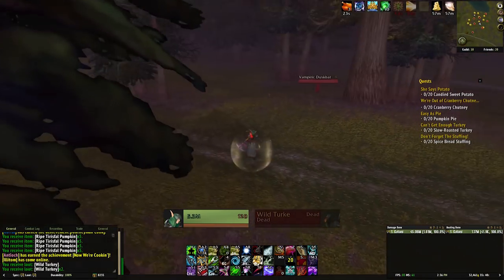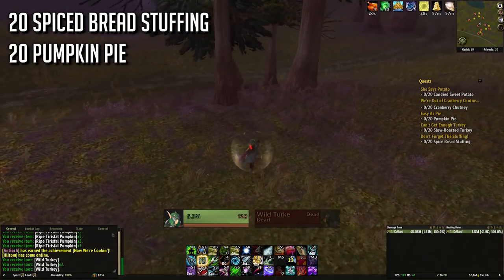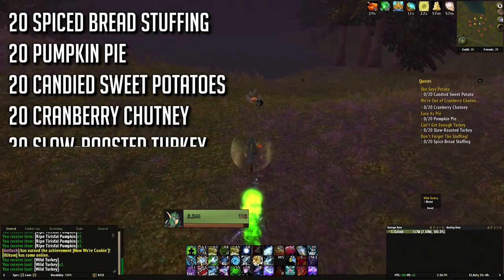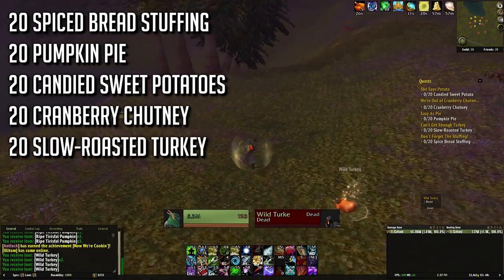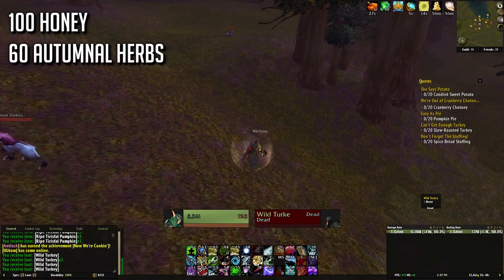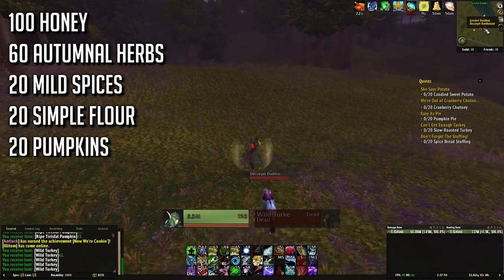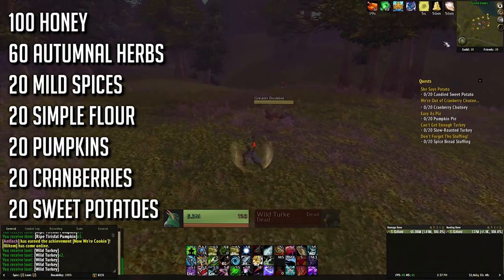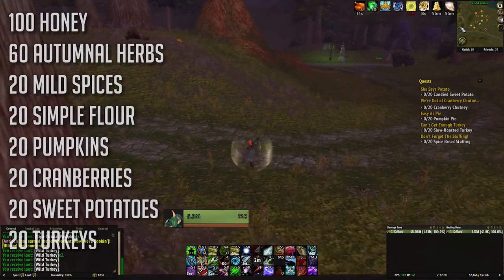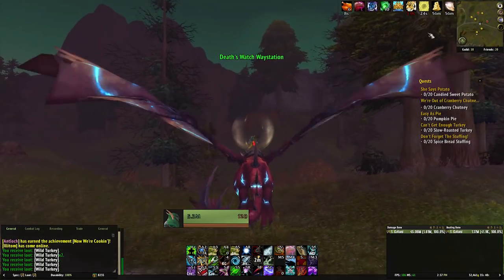You can buy the ingredients for the stuffing at any location. You will need 20 spiced bread stuffing, 20 pumpkin pie, 20 candied sweet potato, 20 cranberry chutney, and 20 slow roasted turkey to finish off all of the dailies for one day. To cook up all of those items, you'll need to purchase 100 honey, 60 autumnal herbs, 20 mild spices, 20 simple flour, 20 pumpkins, 20 cranberries, 20 sweet potatoes, and also you'll need to hunt yourself 20 turkeys. If you want to complete all of the dailies for the entire week the event is active, times those numbers by 7, and that's everything you'll ever need for the Pilgrim's Bounty quests this year.